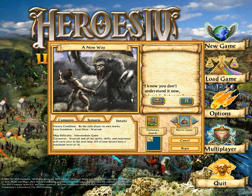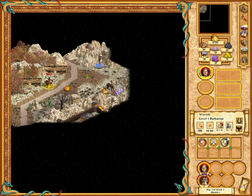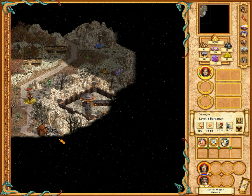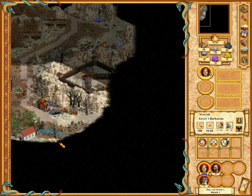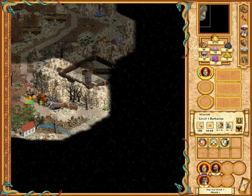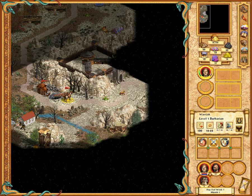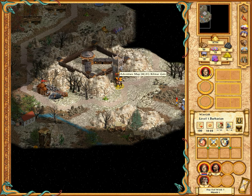What I want to try and find is an enemy encampment and show you what the battle looks like for taking over an enemy town — because it is appalling. So there's a town here but I can't get to it because something seems to be in the way.